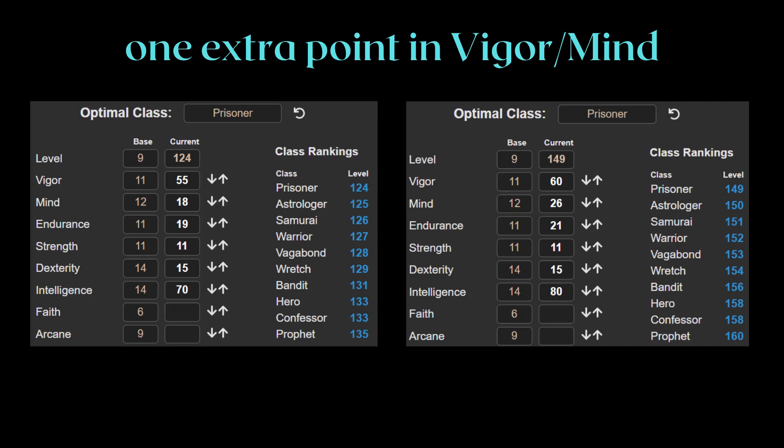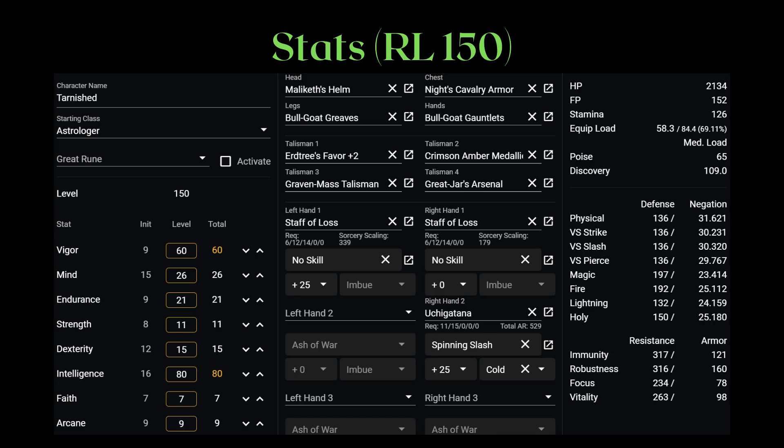As for why I'm not lowering Vigor more for Intelligence, it's because the HP gain instead of damage is a bit better here, rather than 50 Vigor and 75 Intelligence, because of the cold Uchi Katana I'm going to introduce to you soon enough. This is the setup for 150. The 1 point stat difference matters much less for astrologer vs prisoner at 150, since the extra point will be going into Mind and you have enough FP already.